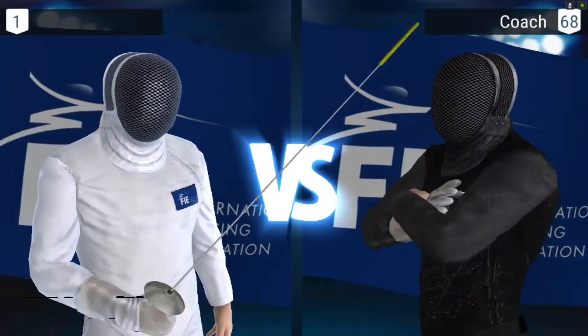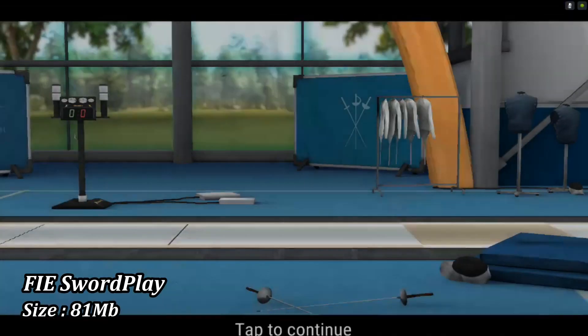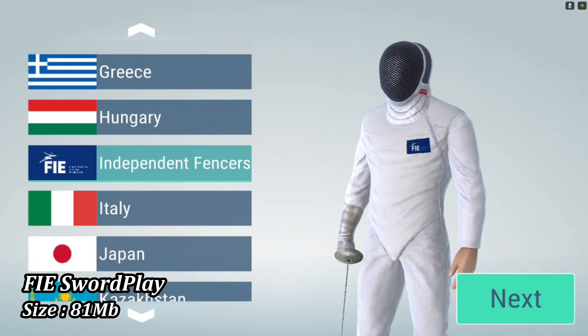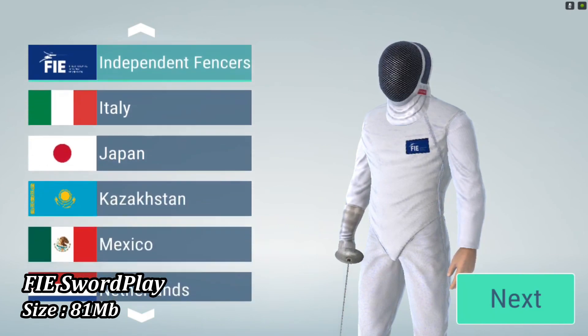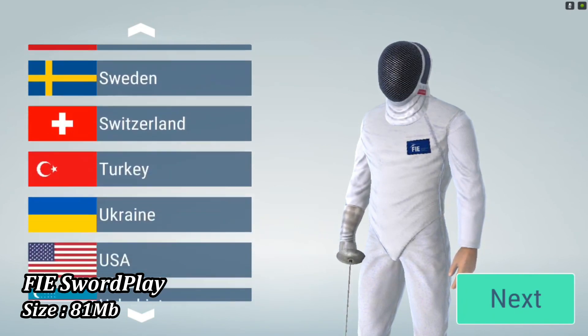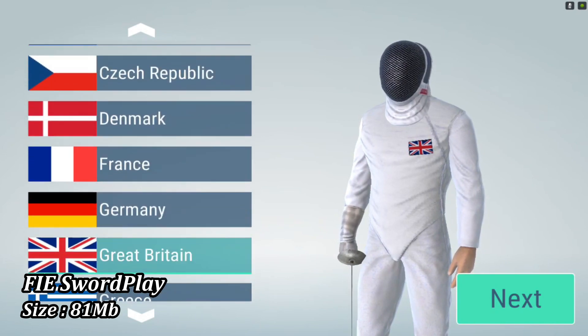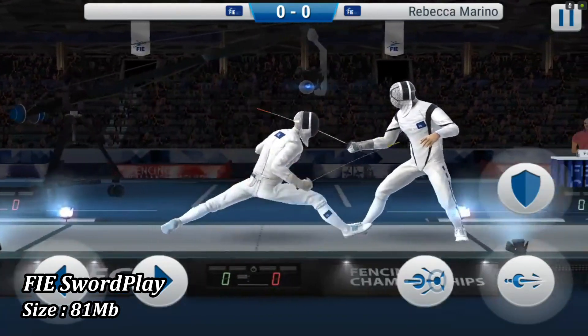At number three we have FIE Swordplay, with the size of 81 MBs and with 5 million plus downloads. This is the world's first mobile game with real rules and techniques from athletic fencing. Choose your country you want to represent, equip your fencer, and enter the tournaments. In this game you can customize your player and your character.